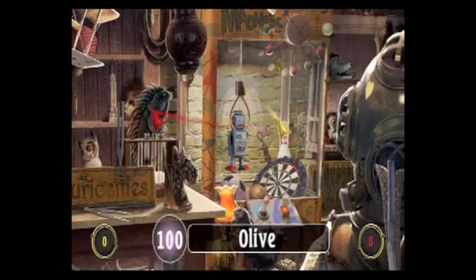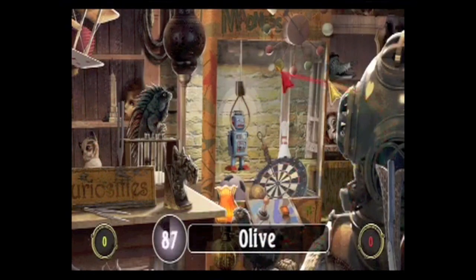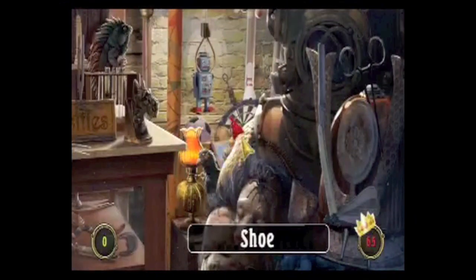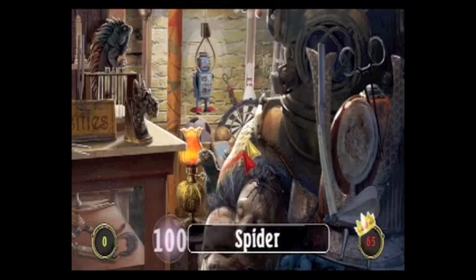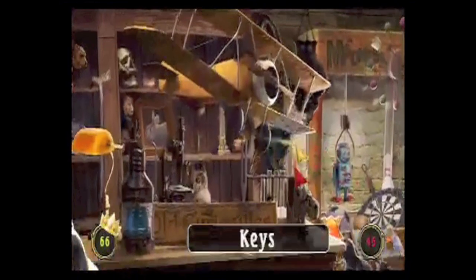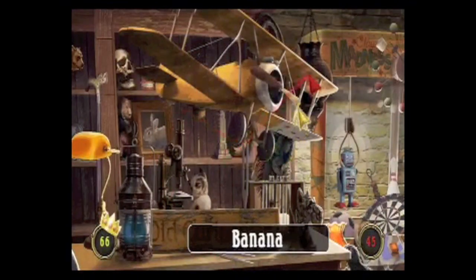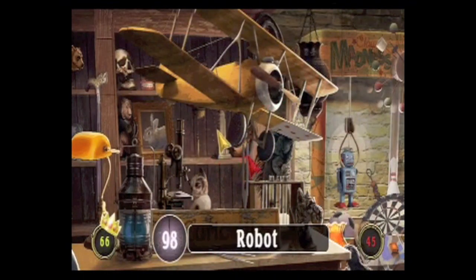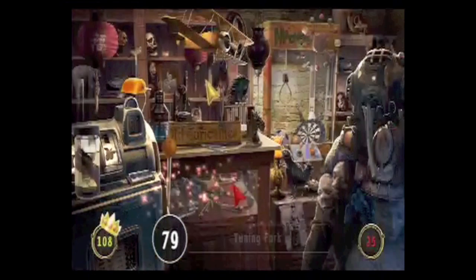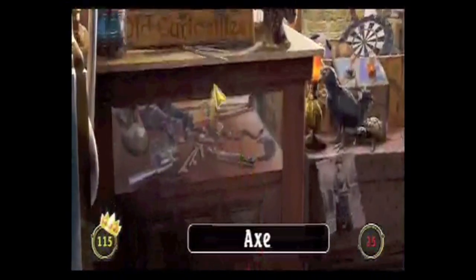Overall, Mystery Case Files: The Mulgrave Incident is a good game, but I realize this isn't the type of game that everyone will want to play. Surprisingly, this game does offer a lengthy story mode. There's also a local multiplayer mode available. Unfortunately, you can't play the story with a friend — there's no co-op. But the multiplayer mode allows you to go head-to-head with a friend to see who's the fastest at finding certain items hidden throughout the images.